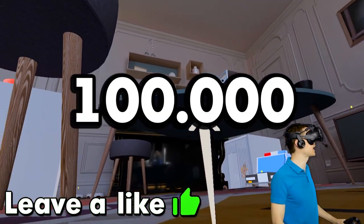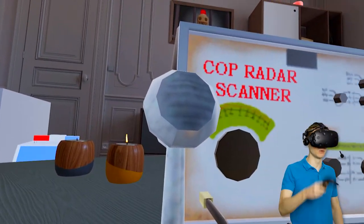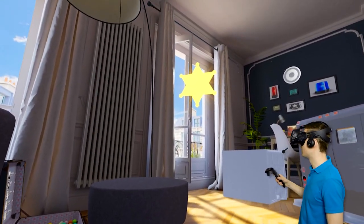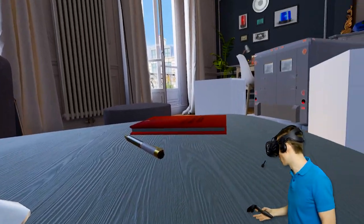Let's see if we can get a hundred thousand likes and use this thing — a cop radar scanner. Does this belong to Siren Cop? I don't know, but I do know this: a golden sheriff's badge! Awesome. Cat vision — this looks crazy. Look at Siren Cop up there though. Why does he have a picture of himself?